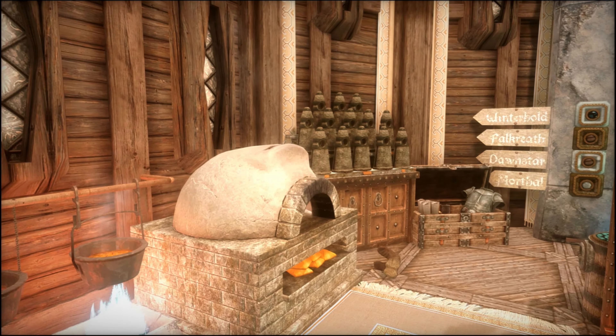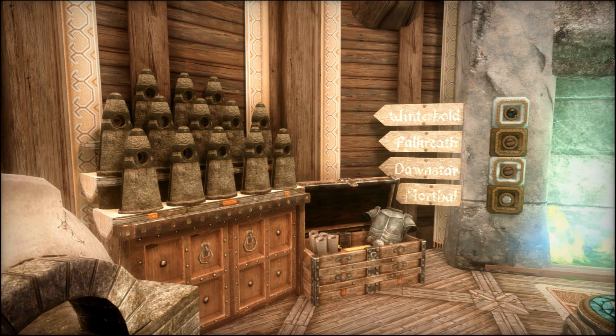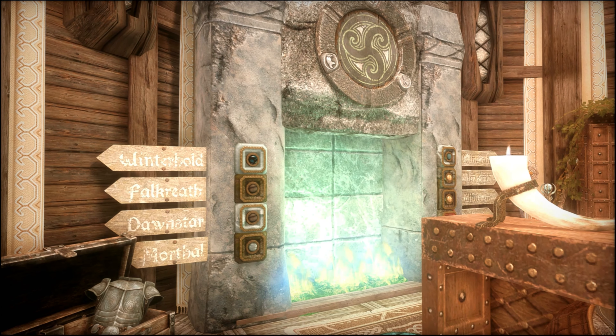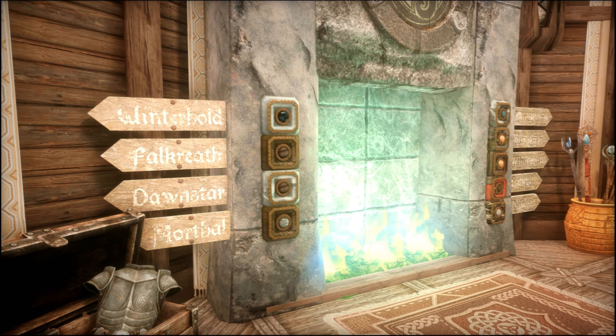Moving right along, you have a weapons rack for five and a weapons plaque. That pod is a smelter, so that completes your smithing suite. You also have a cooking pot and an oven, so you can cook anything that you want. There are all 13 standing stones and an auto-sort chest.